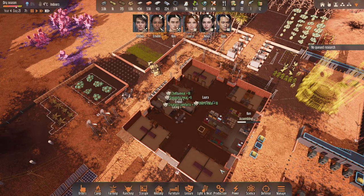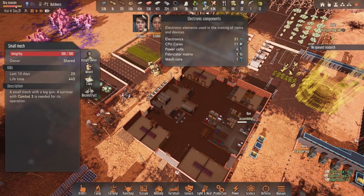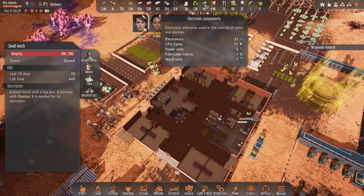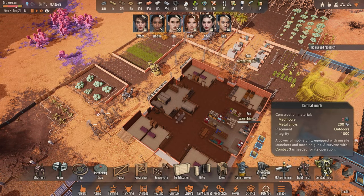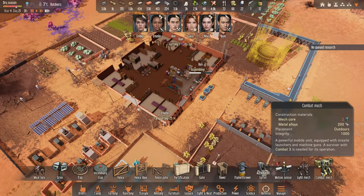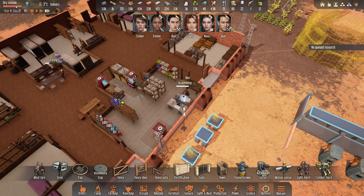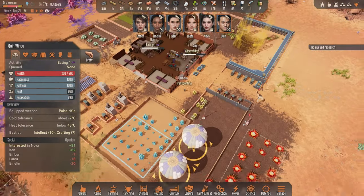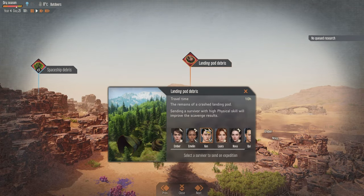Another thing we wanted to do was build another mech. Right now with the resources we have — which is one mech core — we can only do the small one. However, I think the larger one would be a bit more awesome to have. So perhaps we wait just a little bit until Ken or Quinn is available. Technology-wise, we also have not been very lucky.